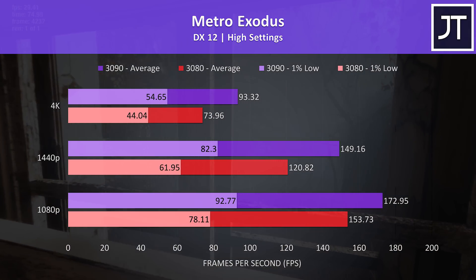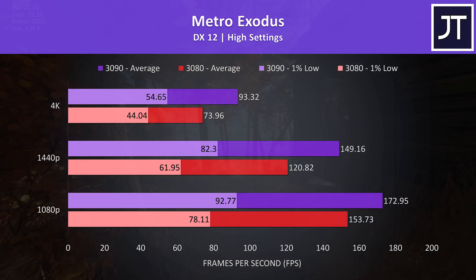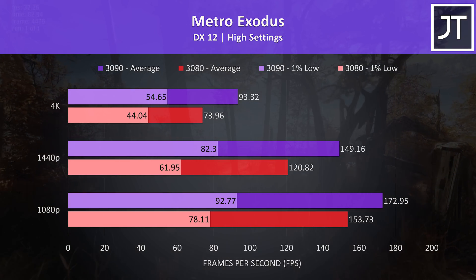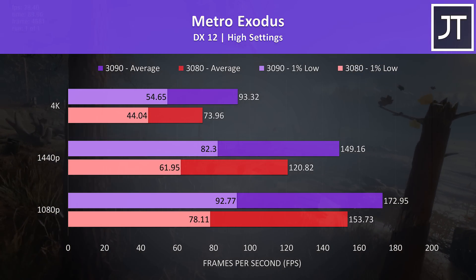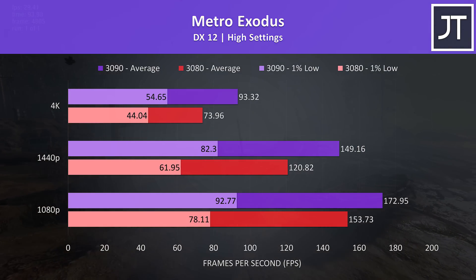I've tested Metro Exodus with the game's benchmark tool, and this test saw some of the biggest differences out of all 11 titles tested. The 3090 was 23% faster at 1440p and 26% faster at 4K — the largest improvement at these resolutions — though the 3080 is still well above 60 FPS at 4K high settings.